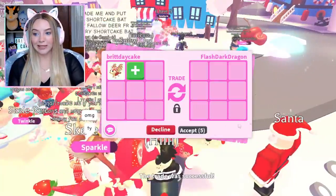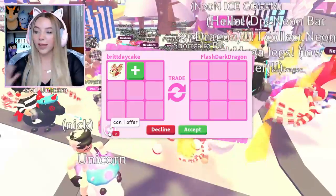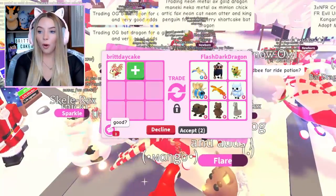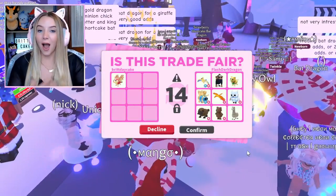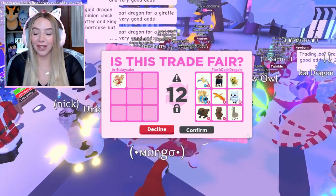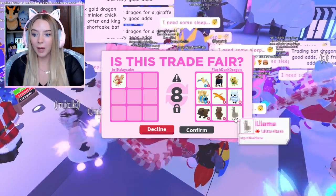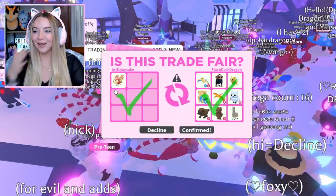This is kind of my last one to trade for now. There's a ton of out-of-game pets in this offer so I'm going to hit accept. There's a ninja monkey, a queen bee, a platypus, a brown bear, and a llama — all of those pets are out of the game. They hit accept, I hit accept. Oh my gosh, we have to go buy some more now.